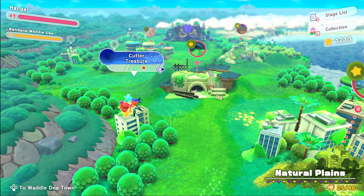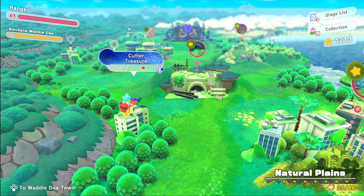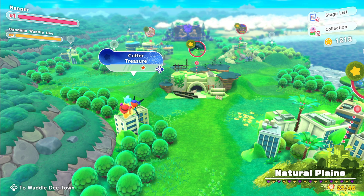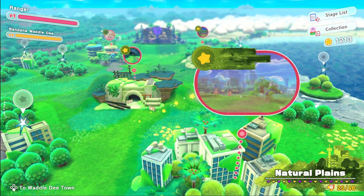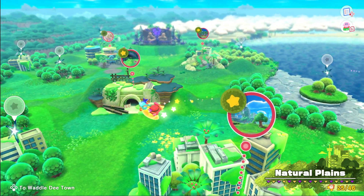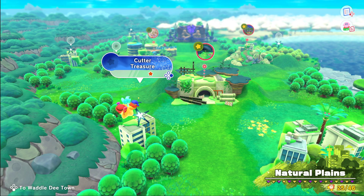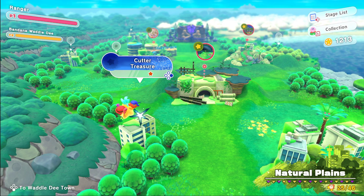Welcome back to another Kirby and the Forgotten Land video. In this video we're going to do these extra treasures — two treasures: the cutter treasure and the bomb treasure. They're both one stars so they're easy. I'm going to let Elijah do it. If he falls or fails I'll help him out, but he's going to do it by himself. Go ahead Elijah, go ahead and start it.